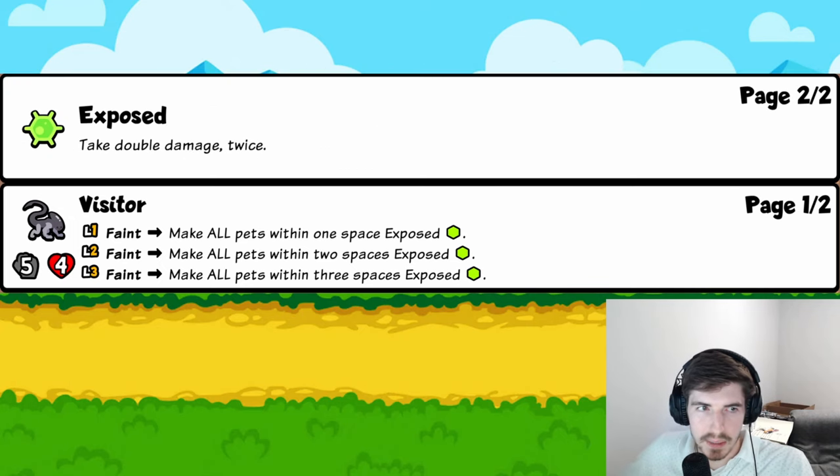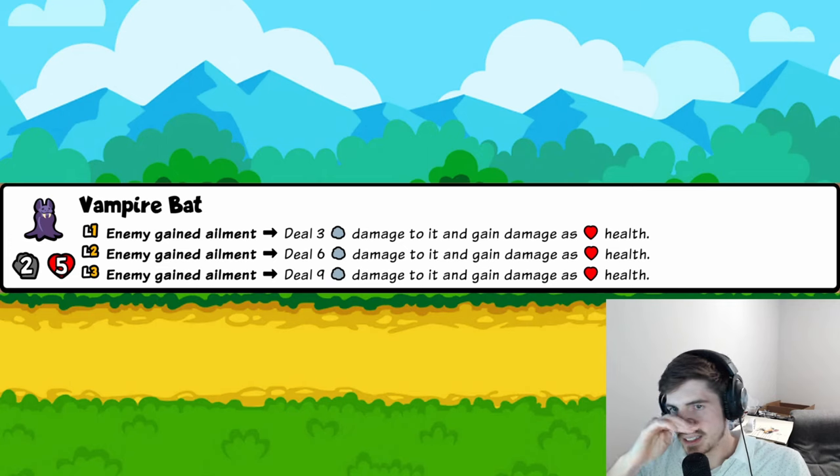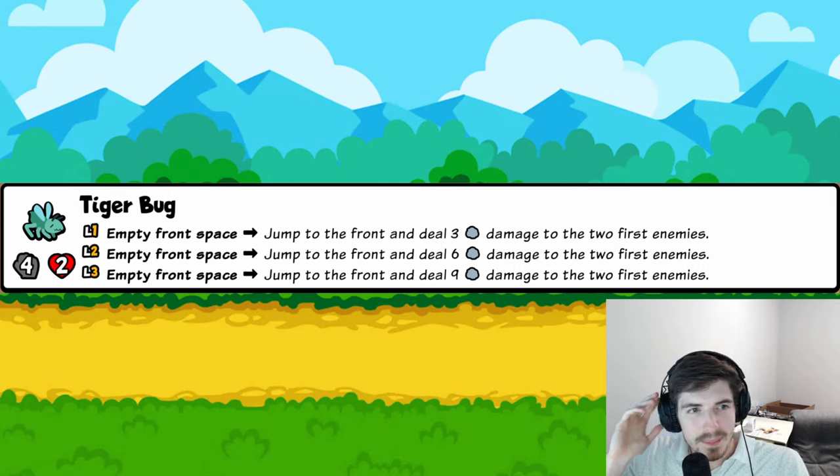Vampire Bat: if you have two of these alongside pets that throw ailments at enemies, this guy could take over. It might require a lot of upkeep and team support, so it could be too slow. Three trophies — I can definitely see the high-end ceiling though.